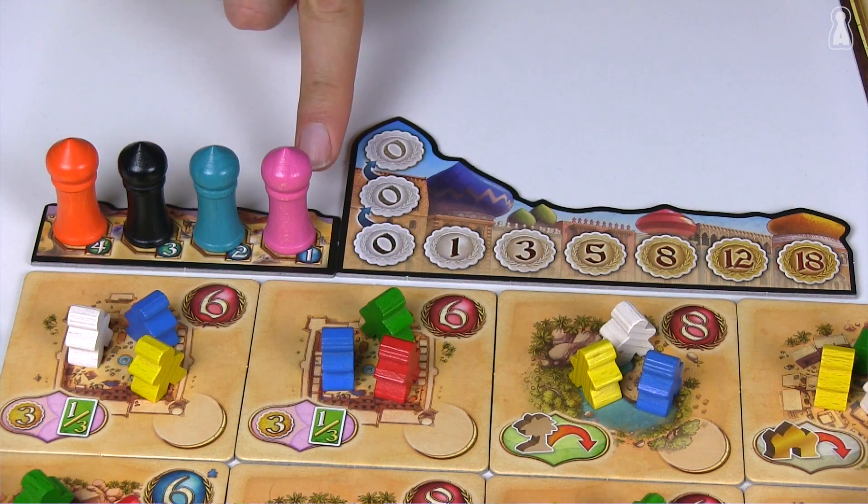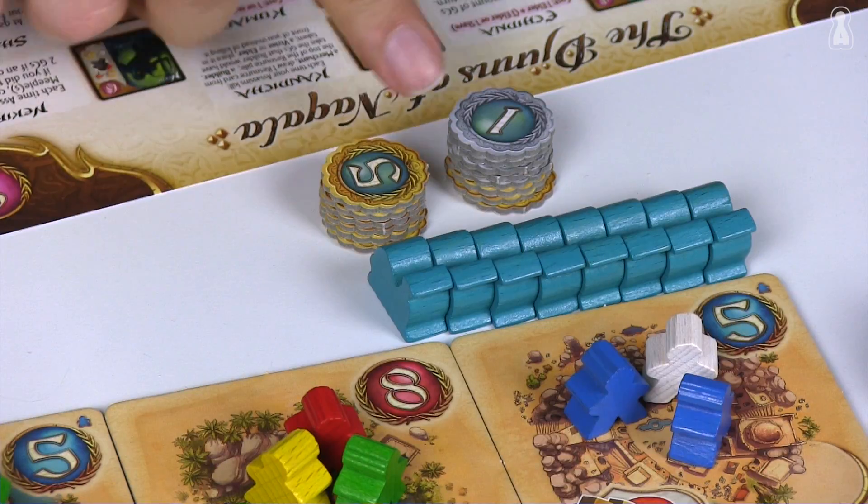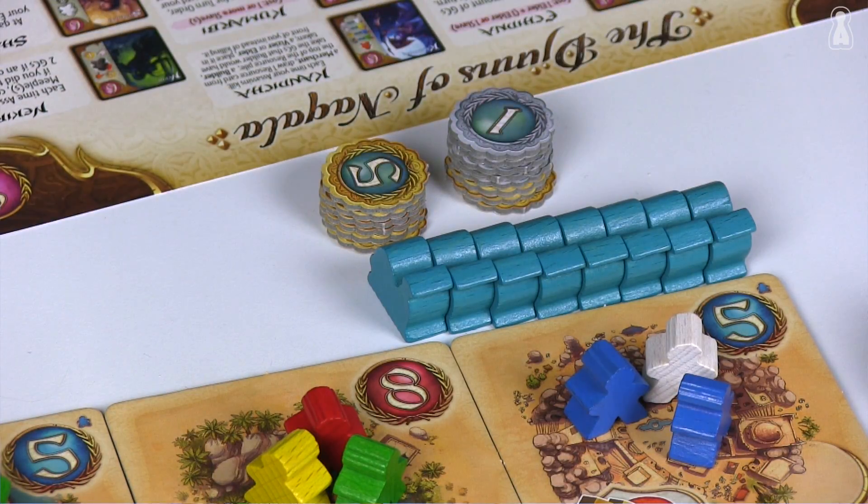A bid order track and a turn order track are positioned. The player markers are randomly placed on the bid order track, then each player gets 50 gold coins and 8 camels in the color of his choice. The game can now begin.